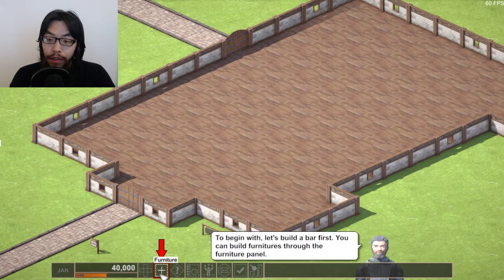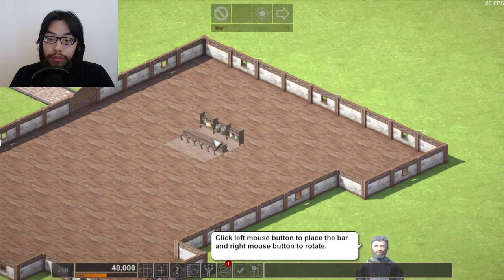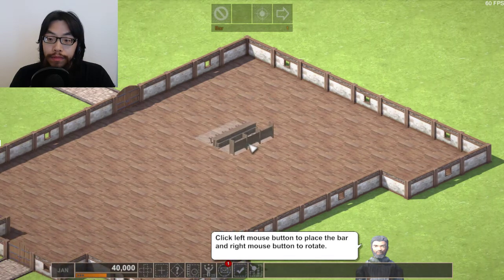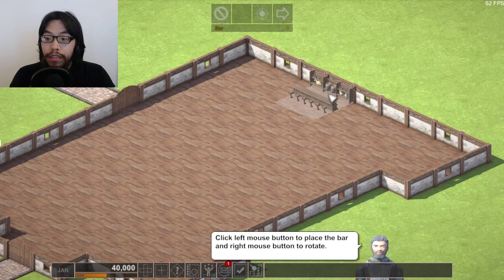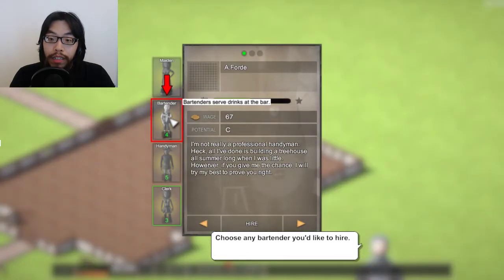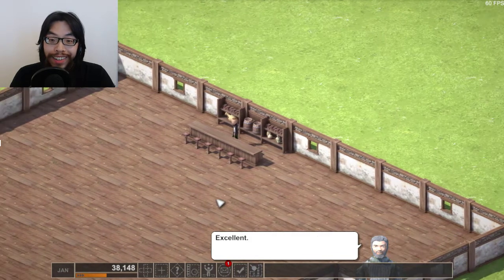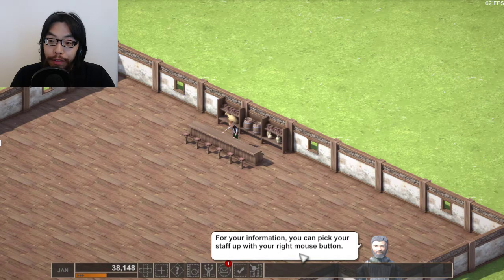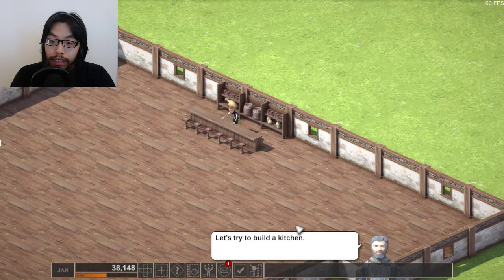Let's start with building a bar — I already forgot what he wanted me to do. I'm gonna go ahead and build it in the corner — no wait, I just pulled it in the middle here. Okay, let's hire a bartender for it. Oh, I just dropped them on! Oh my god, I love these graphics. For your information, you can pick your staff up with the right mouse button and drop them with the left.